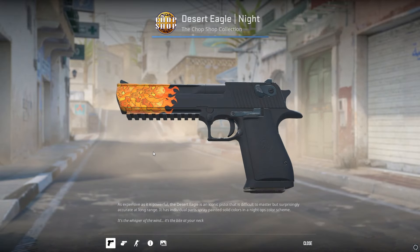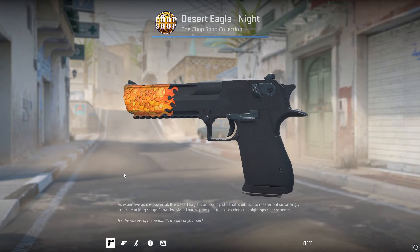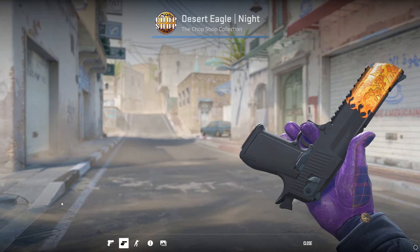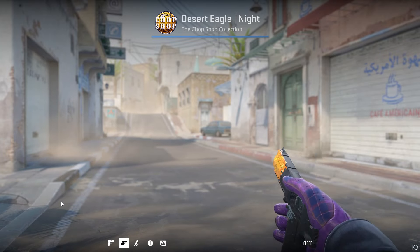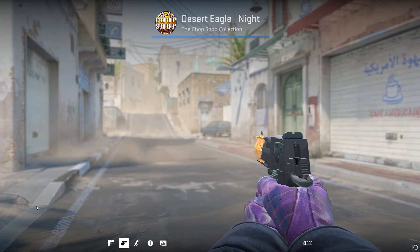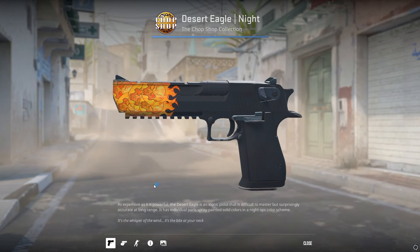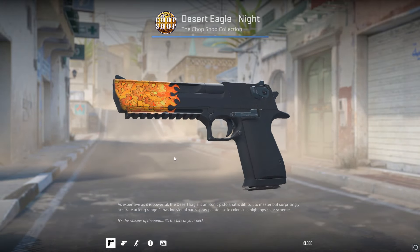The best way I've seen to make a fake Blaze is with a $15 minimal wear Desert Eagle Knight and 5 incineration holos at the front of it. It looks surprisingly good in game — the holo effect helps it out a lot too. I ain't gonna say it looks better than the Blaze, but for a 30th of the price, it's definitely a good alternative.